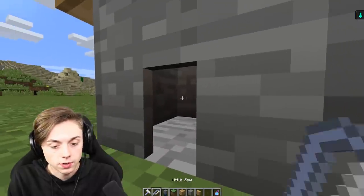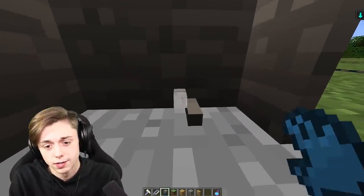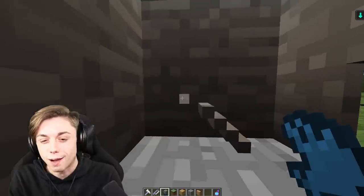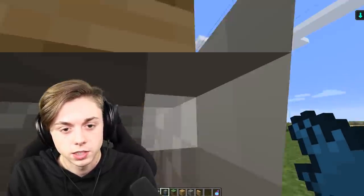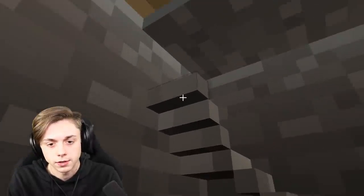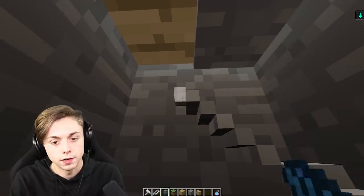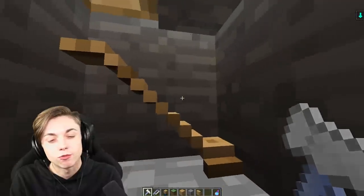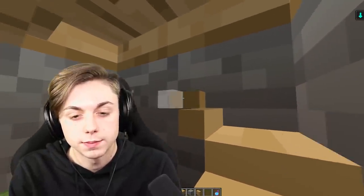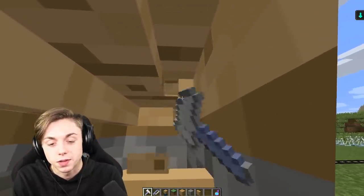I'm gonna start with the stairwell — that's going to lead us to the top block, where all the cool kids hang out. I'm going max height, I don't care. Oh no — I've made a serious lapse in judgment and now I have to redo the whole staircase. Can we get some F's in chat? I finally got the stairs to work and I made them out of wood for a cool contrast. I'm also carving out the inside of the more cursed half of the house.